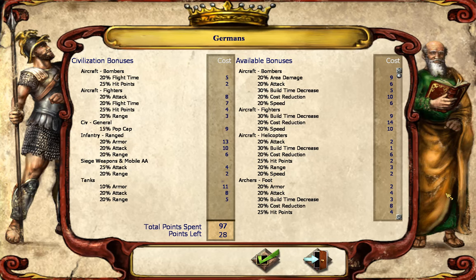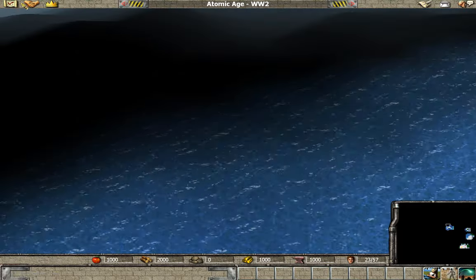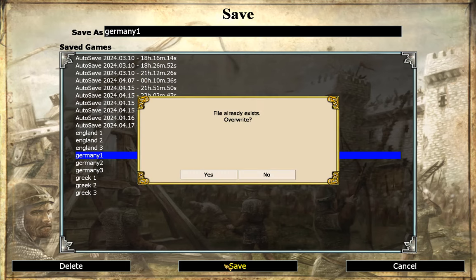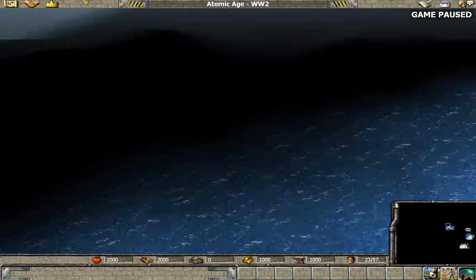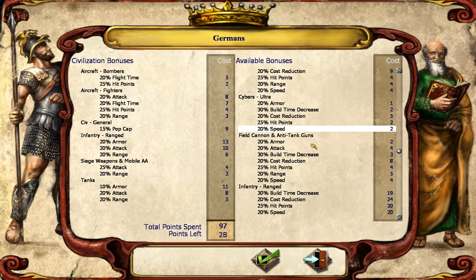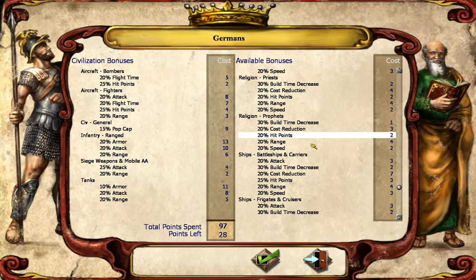Alright, let's confirm. I want to make sure that the things I spent on ship bonuses were saved because I'm going to throw down. Germany — one is a save. So we made our bombers a little better, but mostly we concentrated on fighters, a little bit on siege weapons, infantry and tanks. This might be the scenario where we actually care about boats — if there's ever one for the Germans, it would be here.